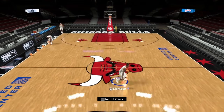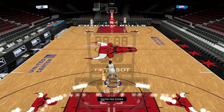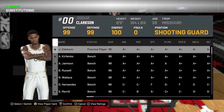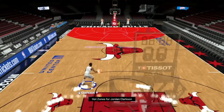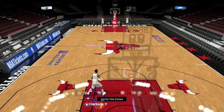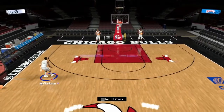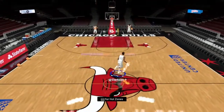We are back in Freestyle with Jordan Clarkson. I love the tattoos they gave him — 2K likes to give people no arm sleeves, but they gave Jordan Clarkson his tattoos. He has a headband in real life, but this is Lakers Jordan Clarkson in the card art, even though this is a Jazz Jordan Clarkson. Anyway, hot zones everywhere. He's got Pro 3 behind-the-back and Pro 3 moving crossover, which isn't great, but the Pro 3 behind-the-back is so elite that who really cares about the moving cross — it's not 2K20 with the twin.